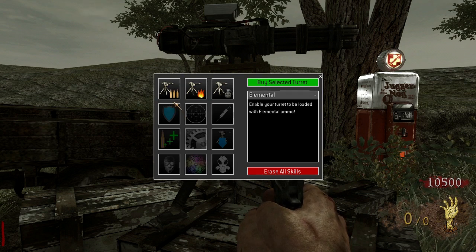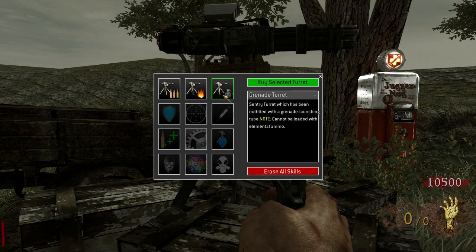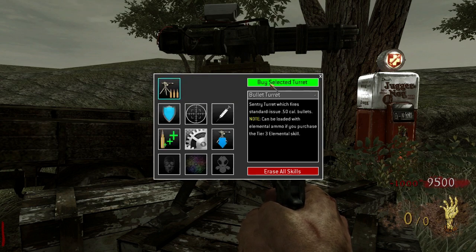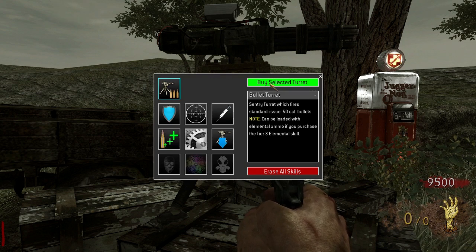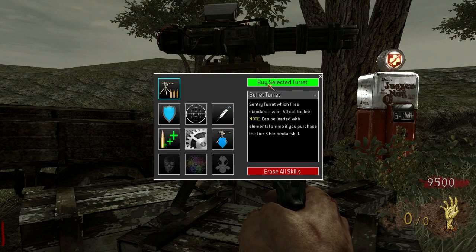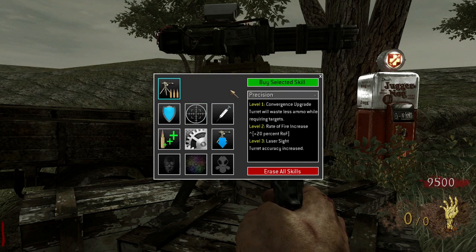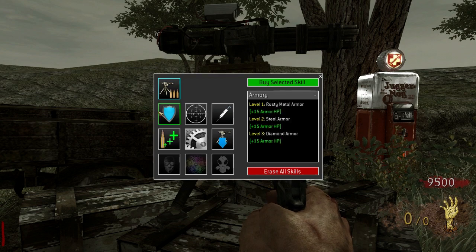First, you buy one of the three available sentry types: bullet, flame, or grenade. You can only have one turret at a time, and in order to change turret types, you must erase your skill tree progress and start from scratch. Each turret type has its own advantages and disadvantages. One I'll mention here is that bullet turrets are the only type that can be loaded with elemental ammo, but depending on which map you're playing, it may be more effective to have the spread damage of a flame turret or the radius damage of a grenade turret.